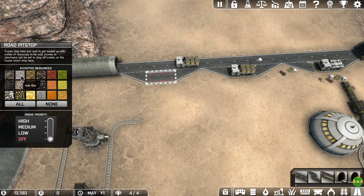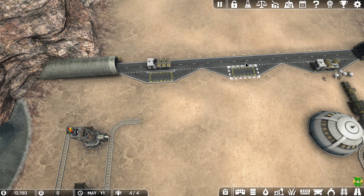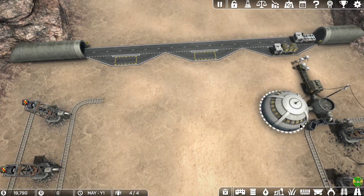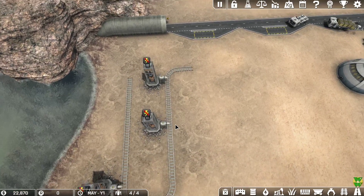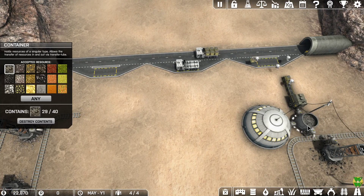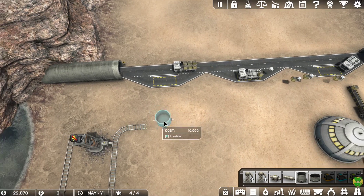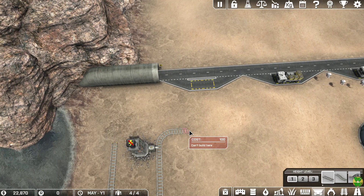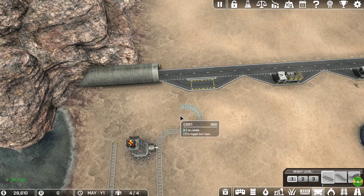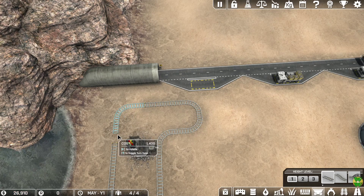Let's set this to iron ore at medium priority and this one at low priority, so the middle truck stop acts as an overflow. I want to connect this in some way — maybe I'll route it like this, one space over, then come back this way and right there.